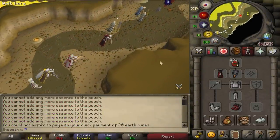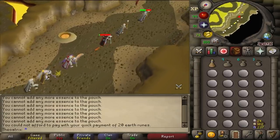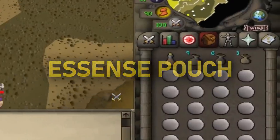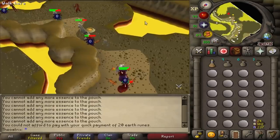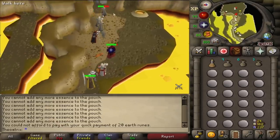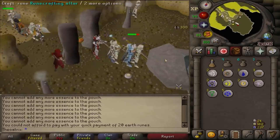Now this next plugin is a functionality that Runelite should have but for some reason they don't include it. Essence Pouch tells you how much essence is in each of your rune pouches, which is great for all aspects of runecrafting. This means you won't ever try to empty an already empty pouch and you also won't accidentally leave any behind.